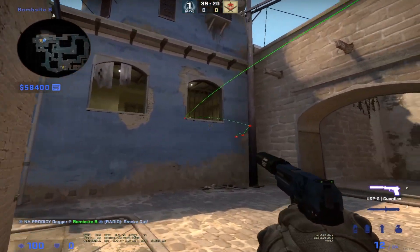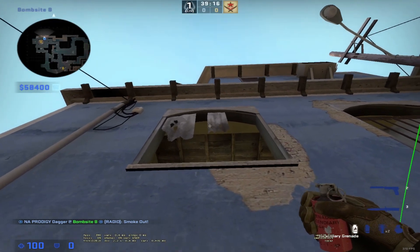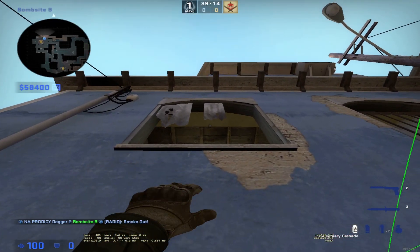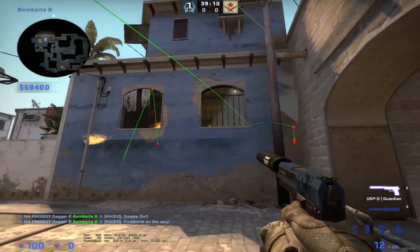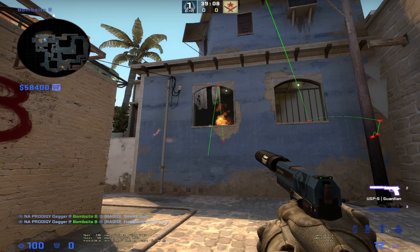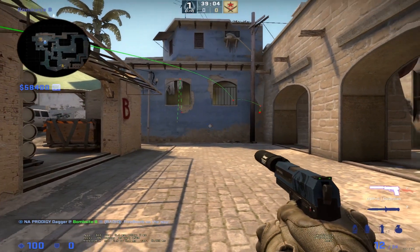If you're a B anchor, throw a smoke like this so it smokes off that area and people get scared. Then you can sit here with a molly — if you hear anything you throw the molly, so if they try to walk through the smoke they get burned. That's basically CT Mirage in a nutshell.